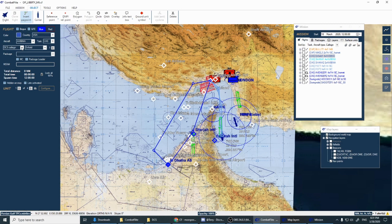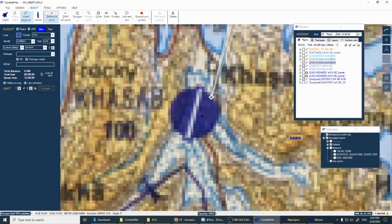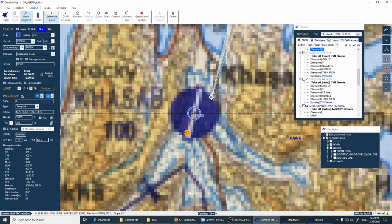First thing we're going to do is put in our callsign. You can put in custom callsigns and I'll show you how to do that when we're done. I've already adjusted the callsigns for all of ours. Package doesn't matter. For the callsign, let's make it Shank 3 since we've already got two Shanks in there. The rest of the stuff is not critical. We're going to launch these guys from Kasab.